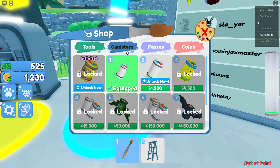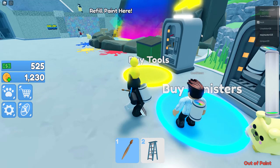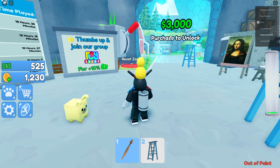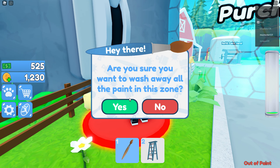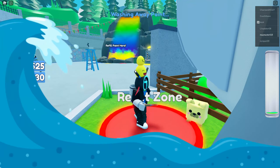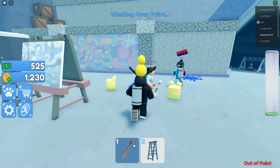Let's buy the canister. Still not enough money! These coins are probably for this parachute unlock. There's a drink for 10% more. What is this red stick? The reset zone — it washes away all the paint. Whoa, okay, like a tsunami! And we are back from the start.